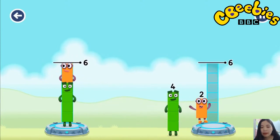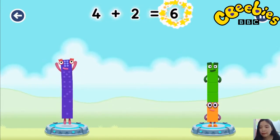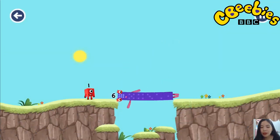Two. Four. You solved it. Four plus two equals six. Two plus four equals six. Six equals six. Well done.